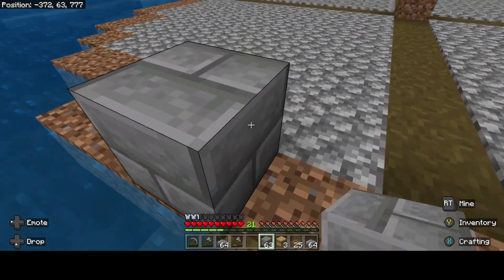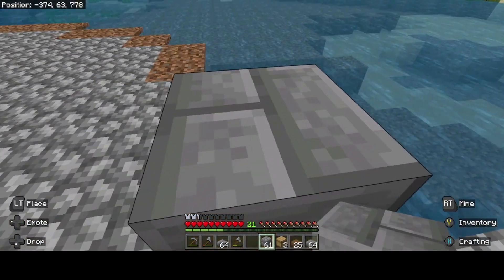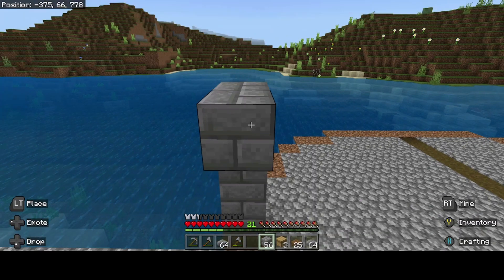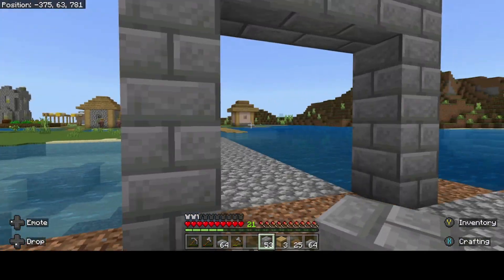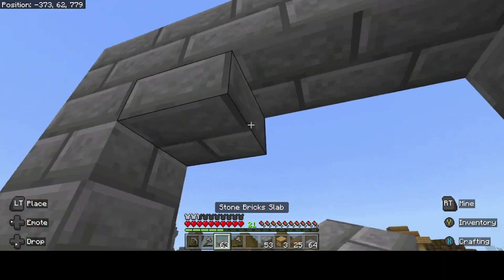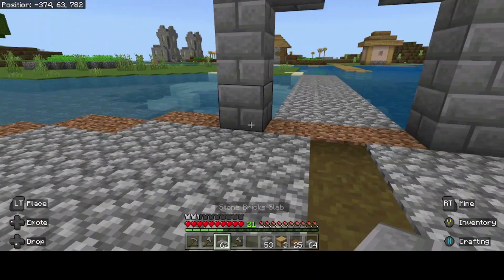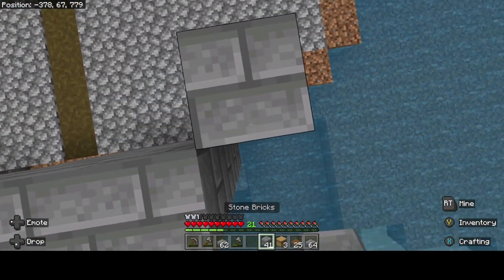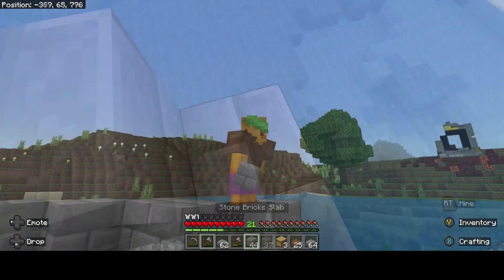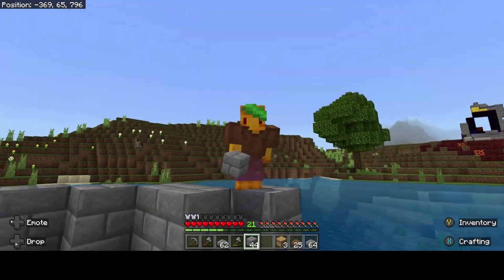Alright, I want a grand doorway, so we're definitely going to make this three wide. We'll do that tall and make it nice and pretty with some slabs — at least five tall. Whoops. Editor, this is boring — let's do some dramatic music.